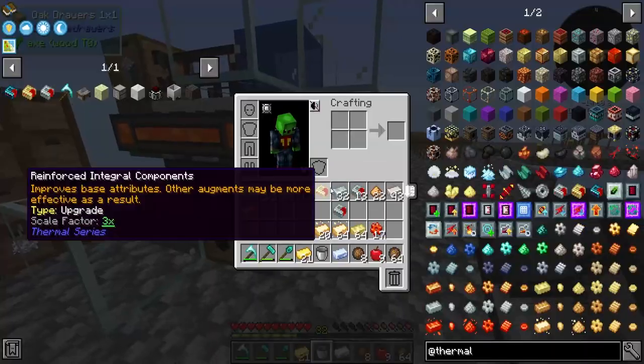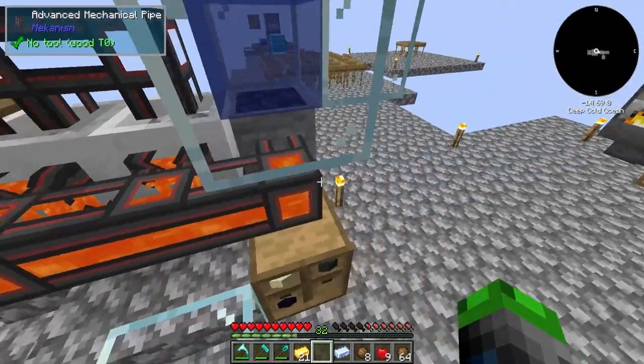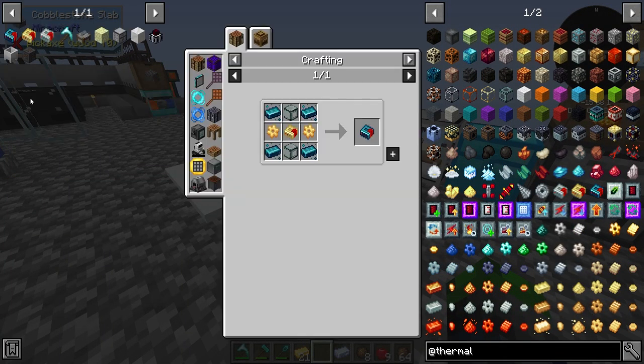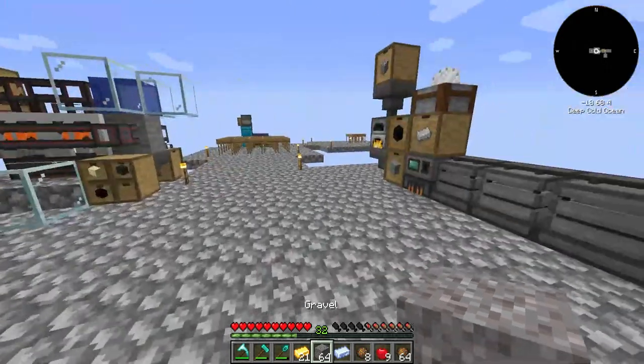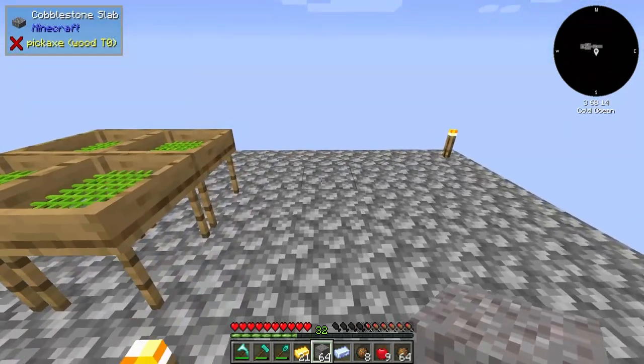We got a lot of obsidian - that's 20 obsidian already! Freaking sick. So now we can make hardened glass. It requires quartz dust and sand. I'm going to snag some of this stuff here, come over here, and we'll build it.